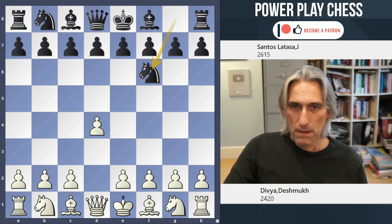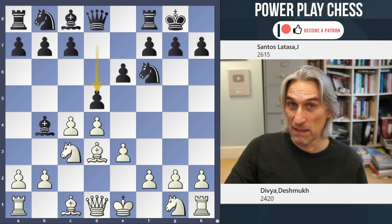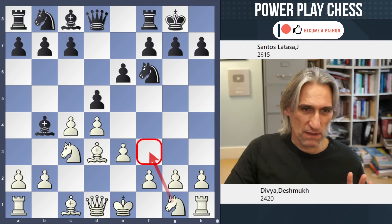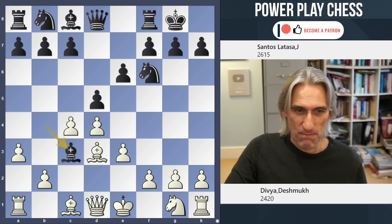D4, and it goes into a Nimzo-Indian. So already we're guaranteed imbalance and dynamic play. This is the main line. The old way of playing this was just to play Nf3 — super solid — then c5 and so on. But a3 has become fashionable again. It's a very old move. White wants to claim those two bishops.